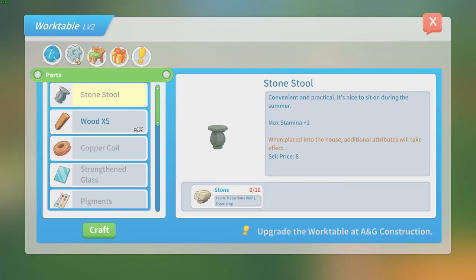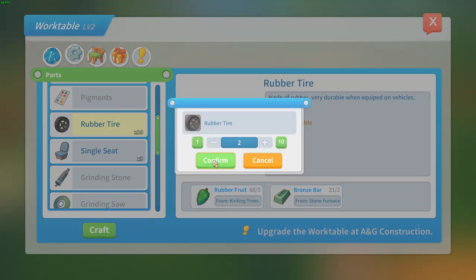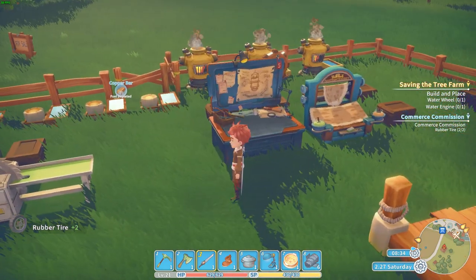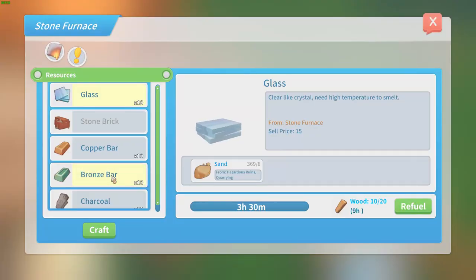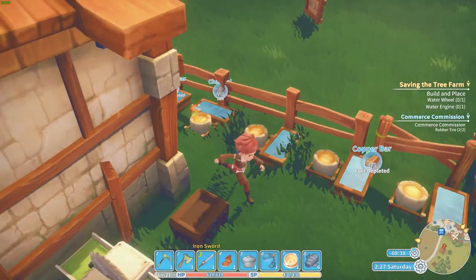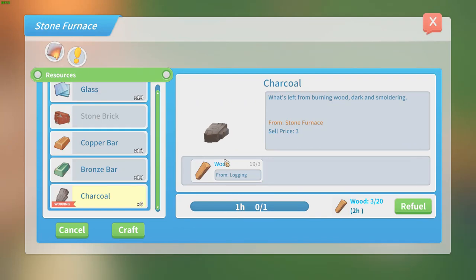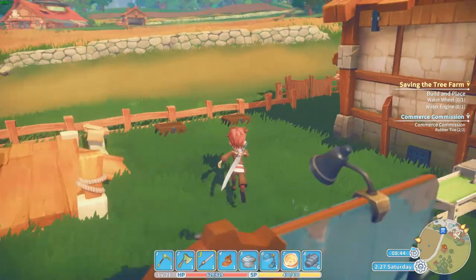We also need to make some wrought iron for the commission — I can make two, so let's make two. Confirm, craft, craft — we can turn in that commission. I need more charcoal because we need a lot of charcoal. That is going a lot faster than I expected, and then we are going to turn in that commission.